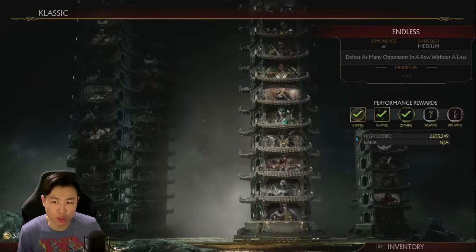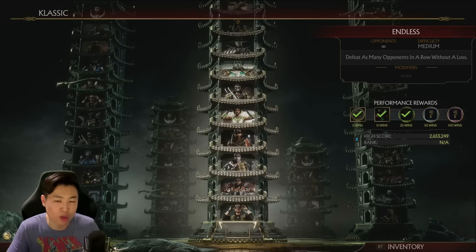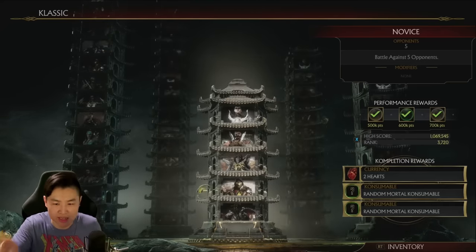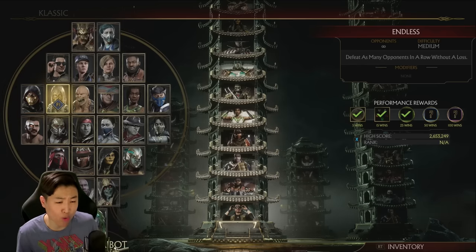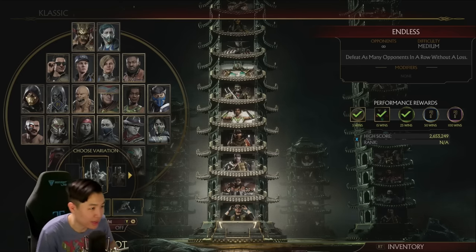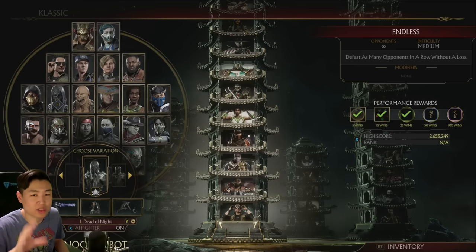Now that you're in the Classic Towers, you want to go over to Endless. Endless Tower will make your character keep on going and fighting opponent after opponent. Every battle they win, they will get coins for you and hearts for you. If you do survival, they lose life and it ends after 25 opponents, and same goes for the other modes. But Endless keeps on going, so depending on how OP your character is, it'll rack up a lot of coins. We're going to go to this tower right here, go over to Noob Saibot, and click on that character. On the bottom where you pick the variations and all that, it says AI Fighter - you want to turn that on. So now it's on, and you have your character's AI settings already set for that variation.